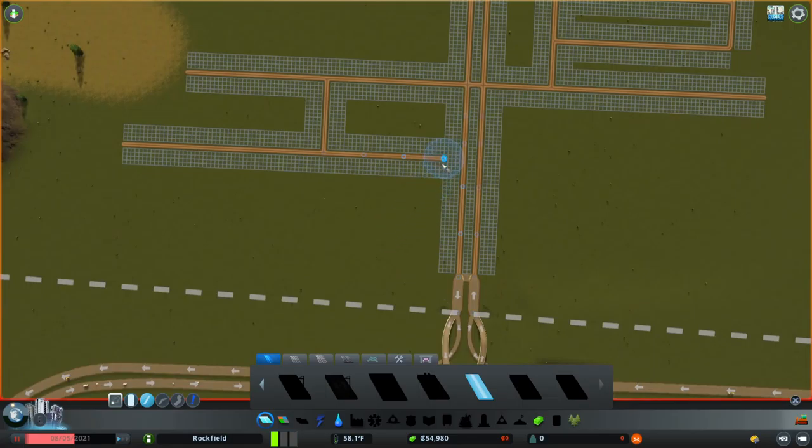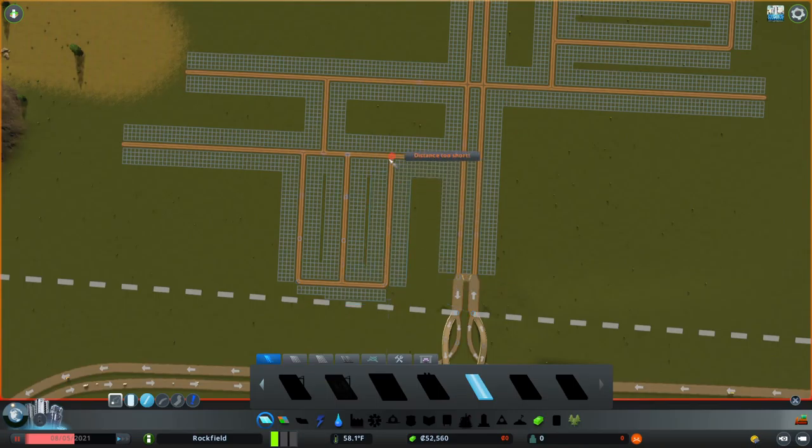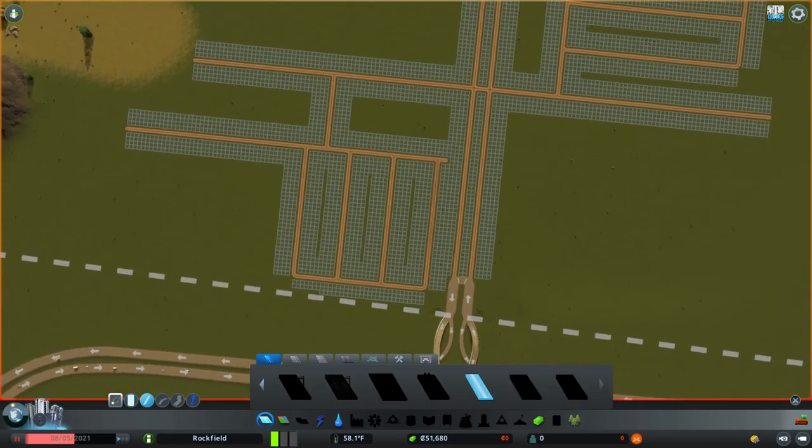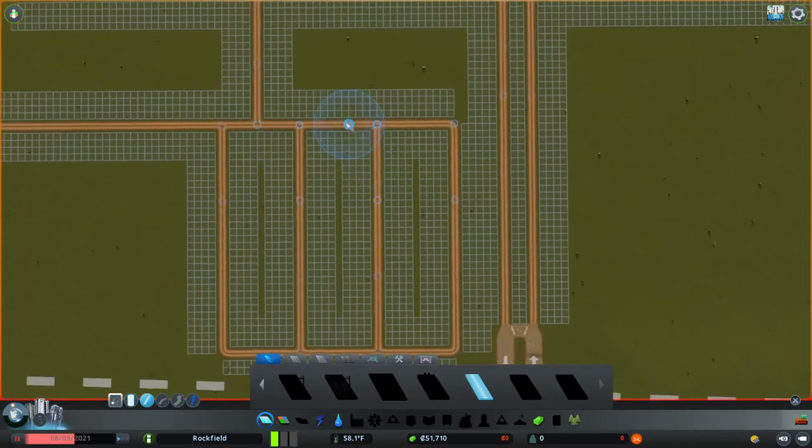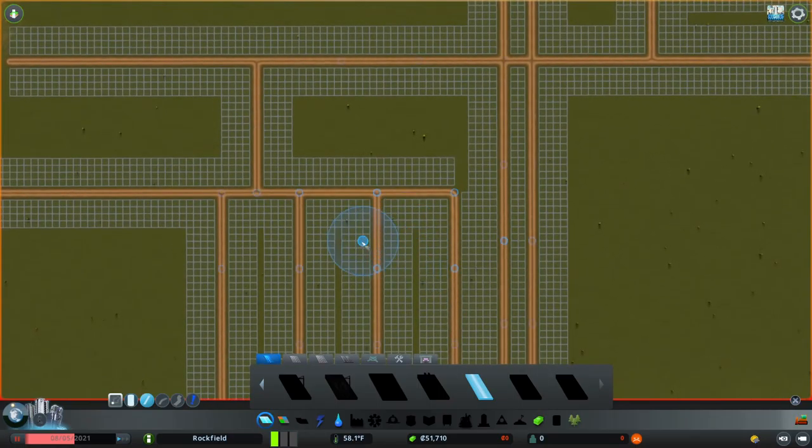My plan here is to draw out my industrial area in a grid pattern of 660, leaving one tile in the middle so I can put a walking path in there. I also make sure I leave enough space around this junction because it's going to be a highway interchange later on.